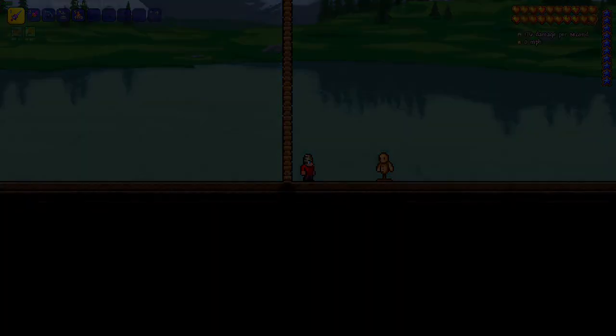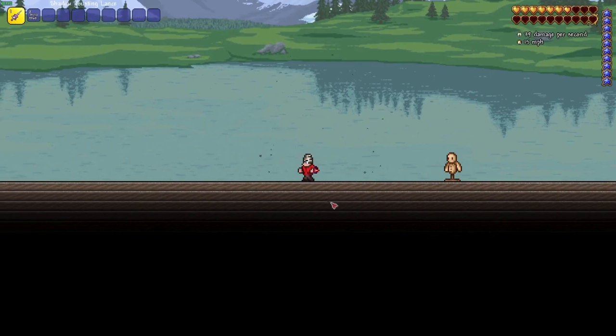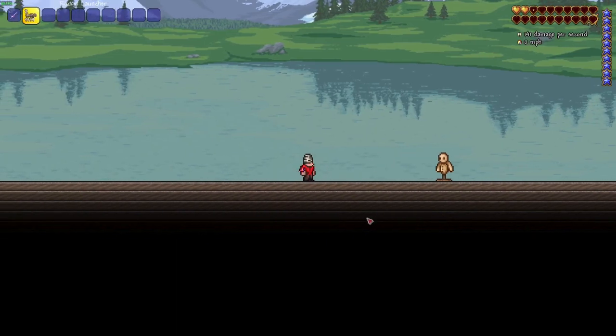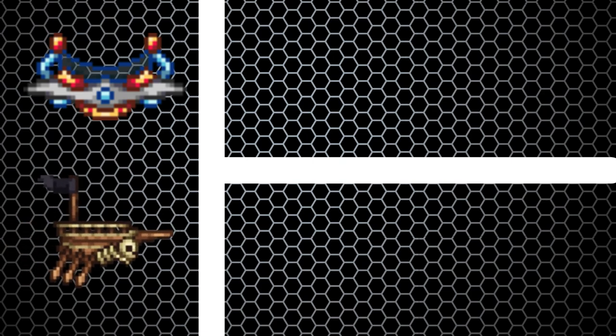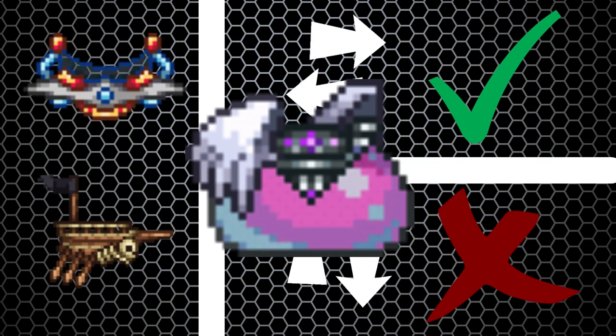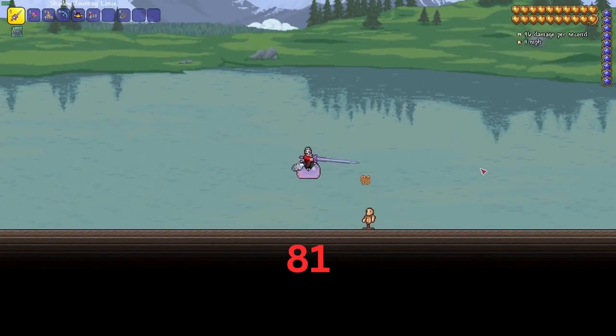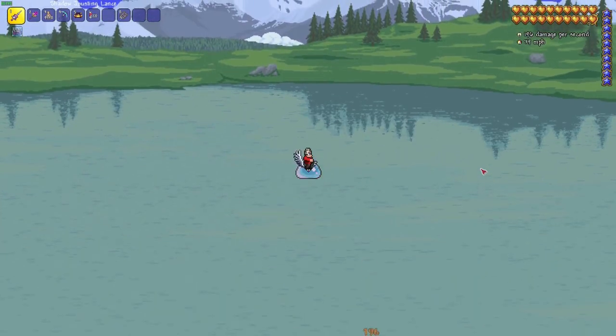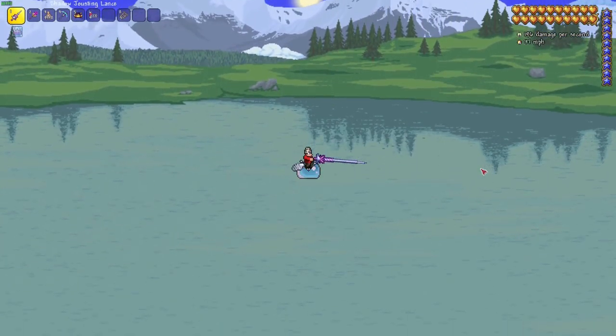Now we need to find something that will allow me to get up high in the air. Let's try the rifle launcher. Yeah, no — although it gives me some knockback, the height won't be enough to do the damage I want. How about a mount? The UFO mount and the pirate ship mount give me good speed horizontally, but not vertically. How about the queenslime mount? With the queenslime mount, I am able to get high into the air without much of a hassle, and quite easily land next to my targets to inflict the massive damage I want.